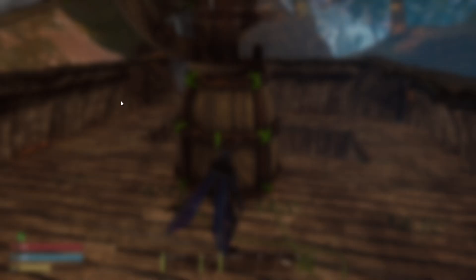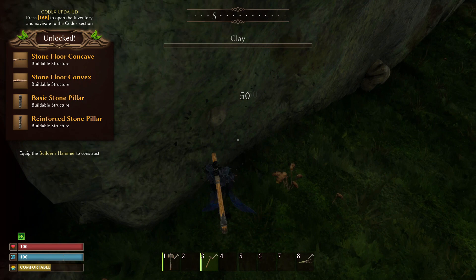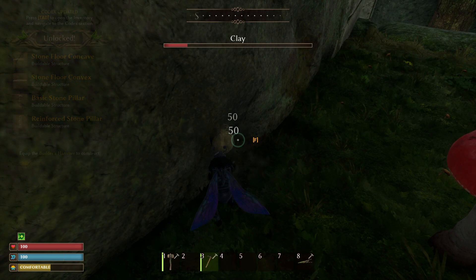To obtain clay you're going to need to go to the bottom right of the map right past the king stag beetle. All along this little border there's clay all over the place, and you are going to need an iron pickaxe or a spike pickaxe to actually be able to harvest it. That is going to unlock a whole slew of new items such as the stone items, stone foundations, and most importantly you're going to get the clay.